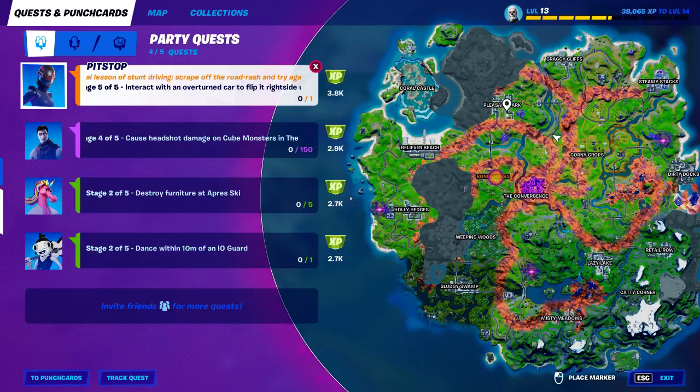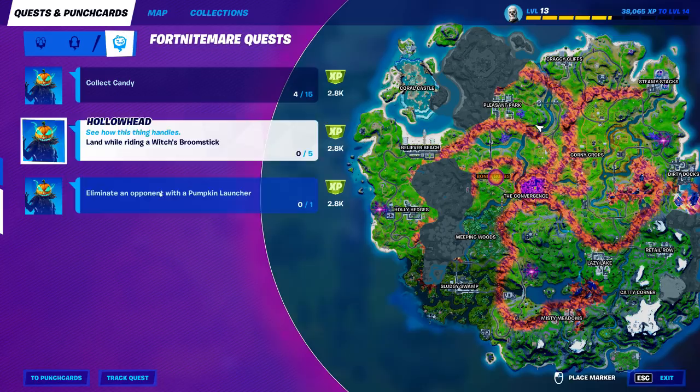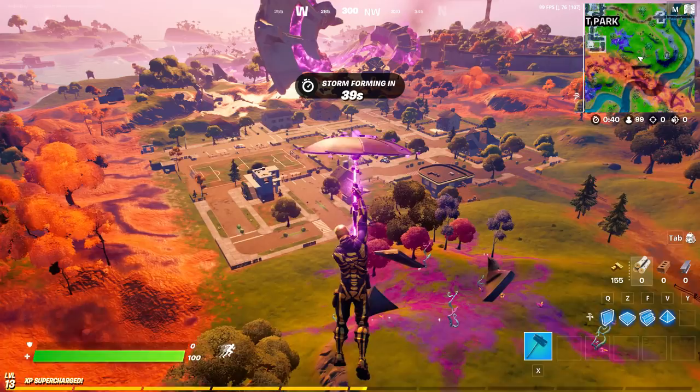Hey, what's going on guys? In this video I'm going to show you how to collect candy and how to check out your Fortnitemares quest. You want to press M and go to this menu to see your Fortnitemares quests — you have 'collect candy while riding a broomstick' and 'eliminate opponent with the Pumpkin Launcher'.